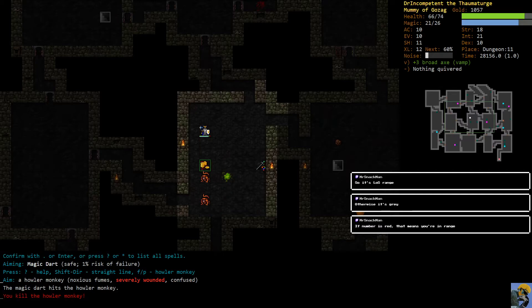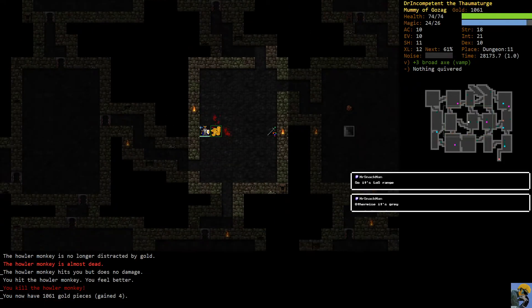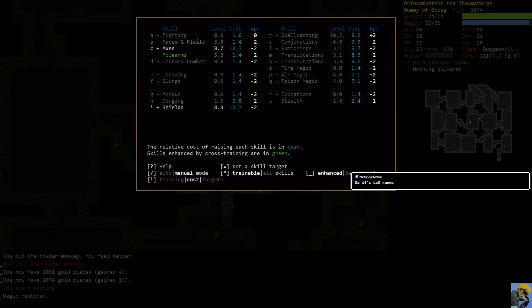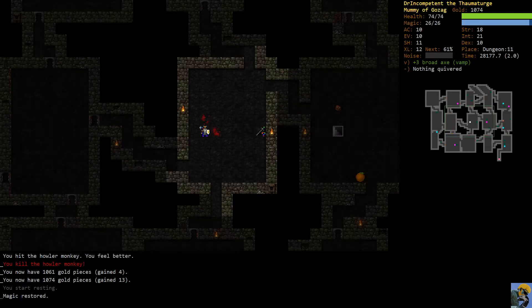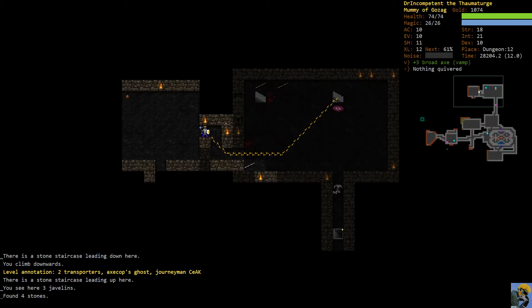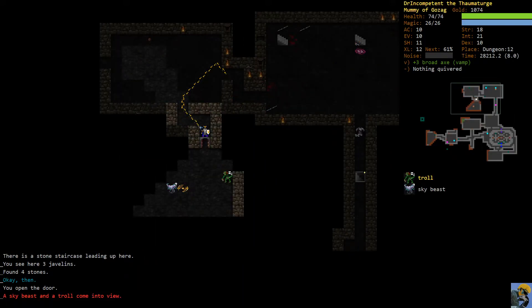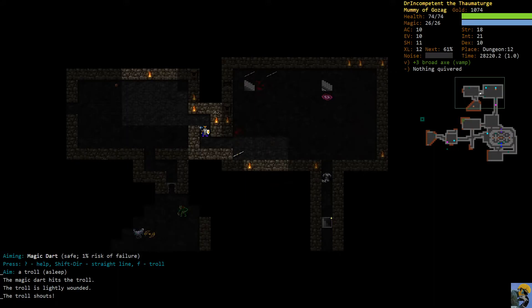I thought maybe it behaved like the player's wand of acid. Goodness gracious. Let's go ahead and go down the steps again. I can't see invisible, so unseen horrors are unfortunate - I do have an axe. I wonder when it becomes the play to just take my chances against whether or not Sonya is on the steps, or adjacent to the steps.